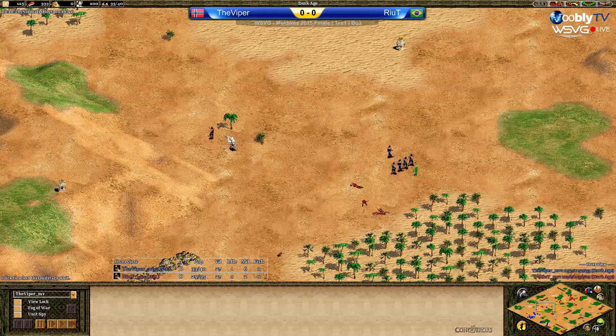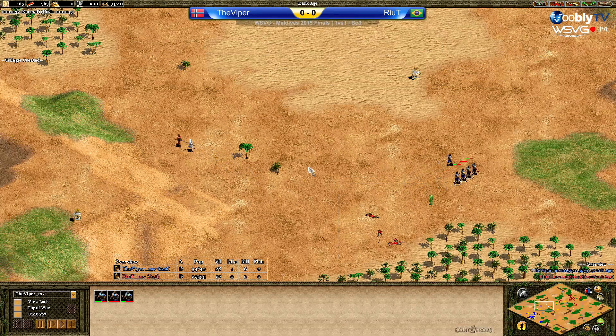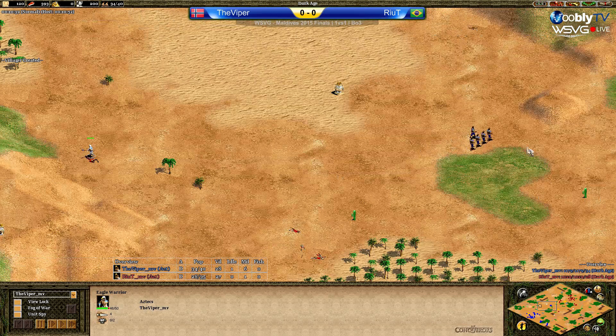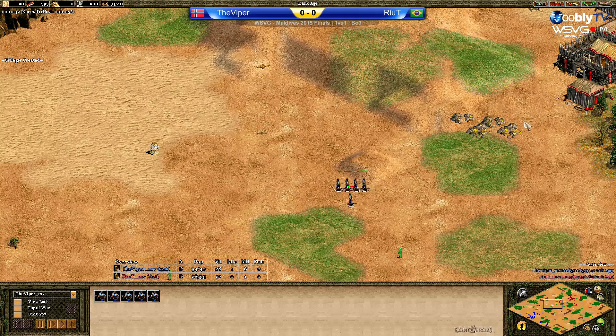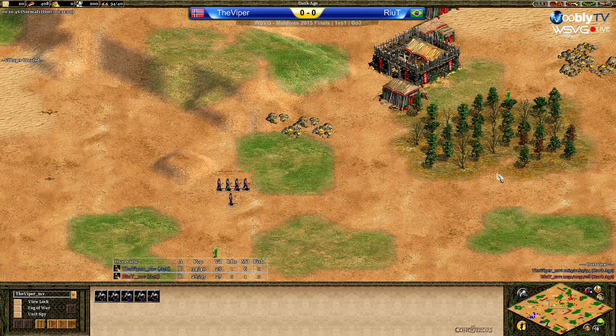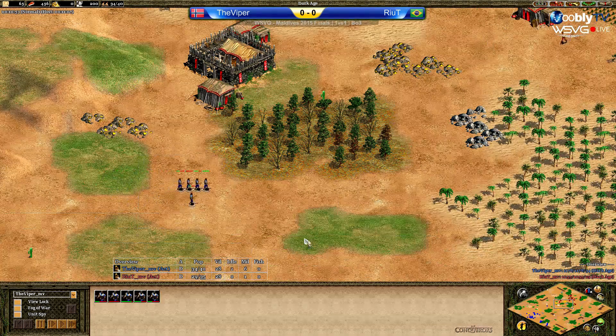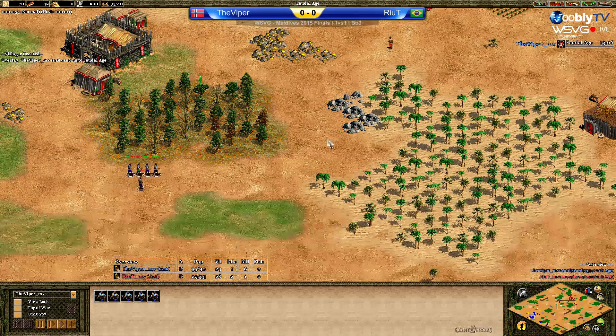That is going to turn everything in Viper's favor. Rehit lost four militia — he only had four for some reason. What a nice nut fight for Viper. Rehit just lost everything, didn't even get a kill on Viper's side. And now the militia is coming up top and Rehit has to wall them.